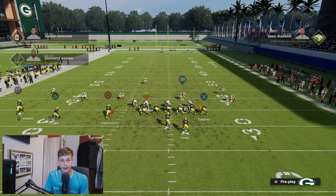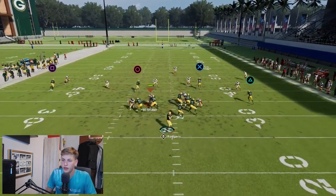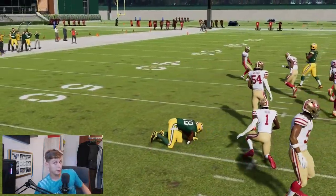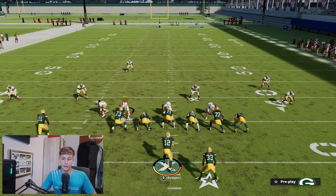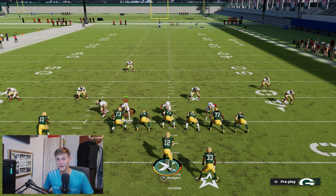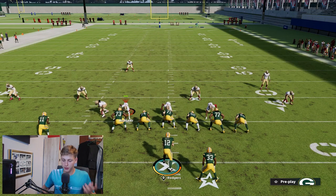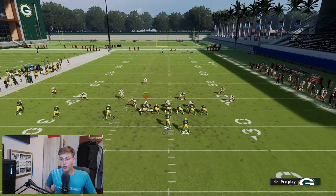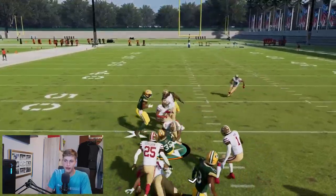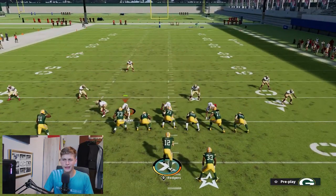There are also basic variations where you motion a drag over, so you have three routes crossing the middle at different levels. One of them is going to be uncovered by the user when the play develops — you'd need a perfect defense to stop all three. And once you get further down the line, different pass setups will beat different coverages. Plus, your opponent still has to worry about you running the ball, and that run-pass combination is just a very difficult thing to deal with.